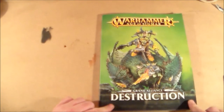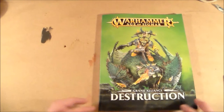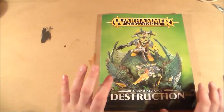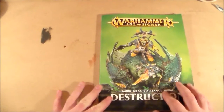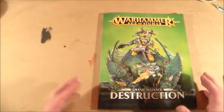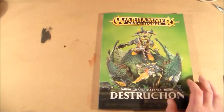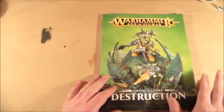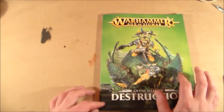I've looked at Death before, I've looked at Chaos. I still haven't got the Order book, but I have the Destruction book now — better late than never. These are incredibly cheap for a GW book; I think this one was 13 euro. Check online and you'll see the price is well worth it.